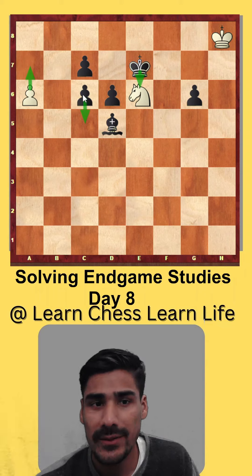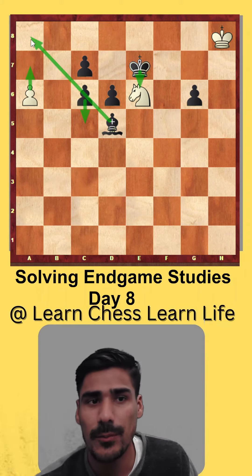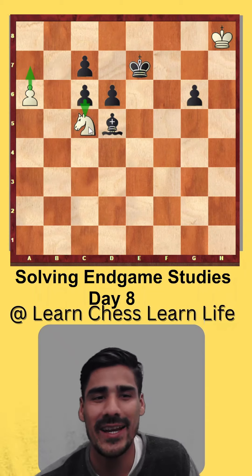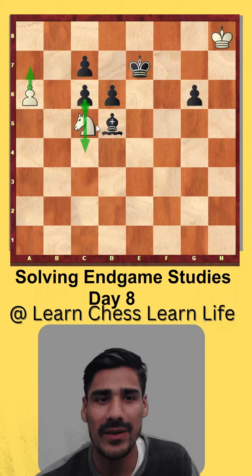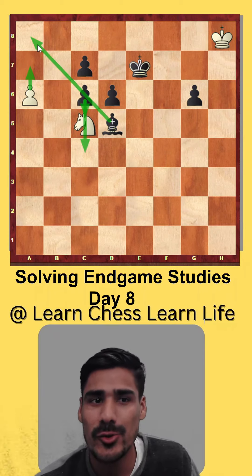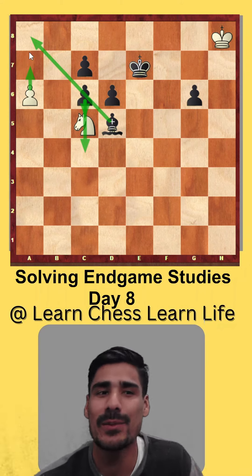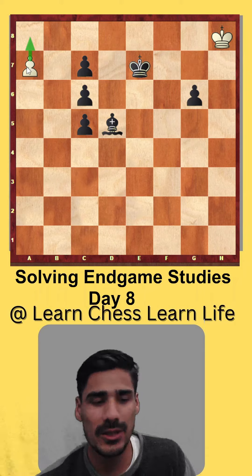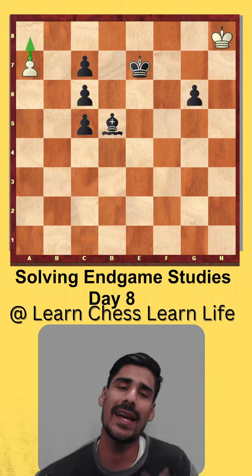Now he wants to capture my knight and also wants to play c5 to stop the pawn. So I found the key idea: play knight c5, stopping his c5 forever. If c5 never comes, the bishop stays blocked, the pawn promotes to a queen, and there is no defense. If he takes, you just push the pawn and the second move is queen — it's an easy win.